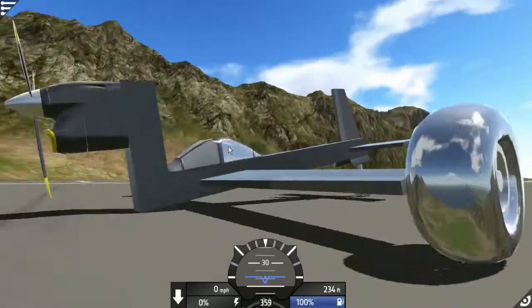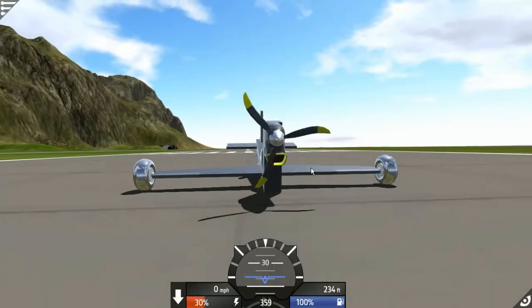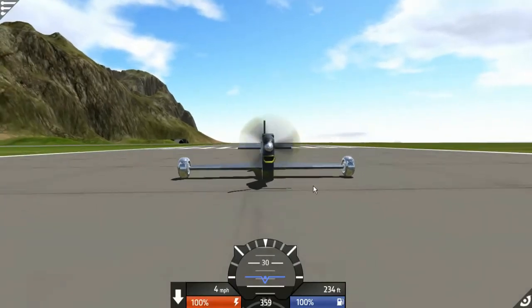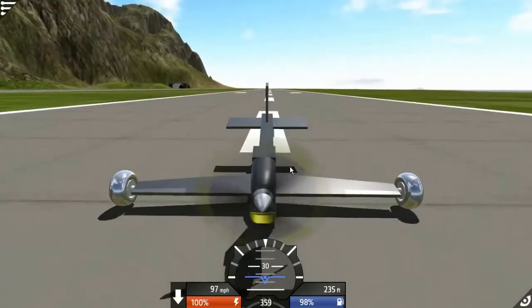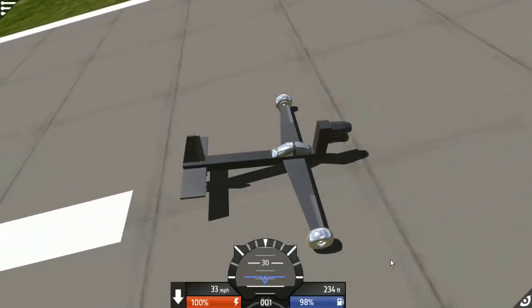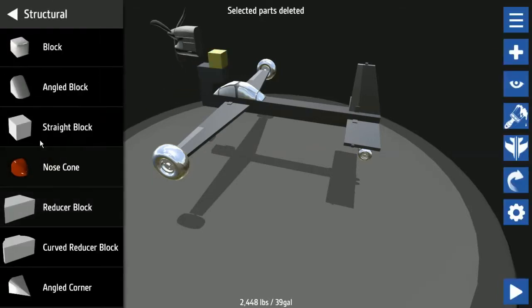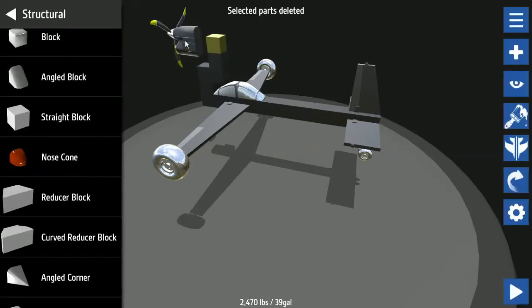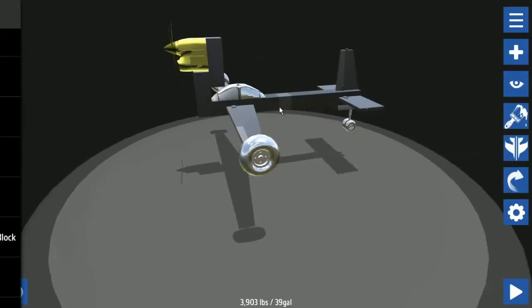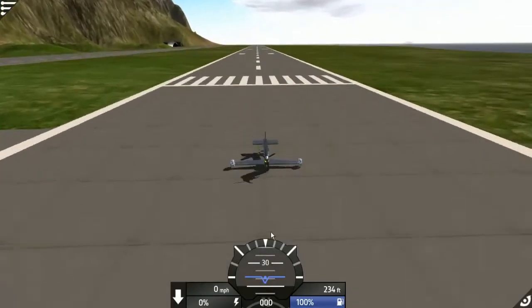Oh my god AJ — this is going to work! It's dragging. This is going to work! Oh my god. So we can make this very abstract — we'll make it go in and around. There we go, we're good, we got it. Launch it, let's do this — this is going to work!